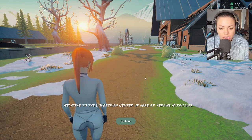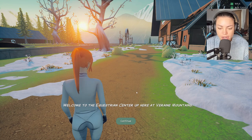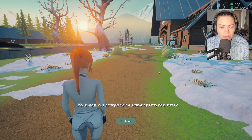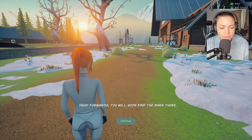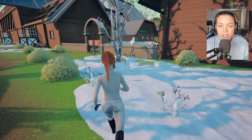Welcome to the equestrian centre up here at Varane Mountains. Your mum has booked you a riding lesson for today. My mum's booked me a riding lesson — I look far too old for my mum to be booking stuff. Head forwards, you'll soon find the barn there. I found a barn. Oh, look at this horse.